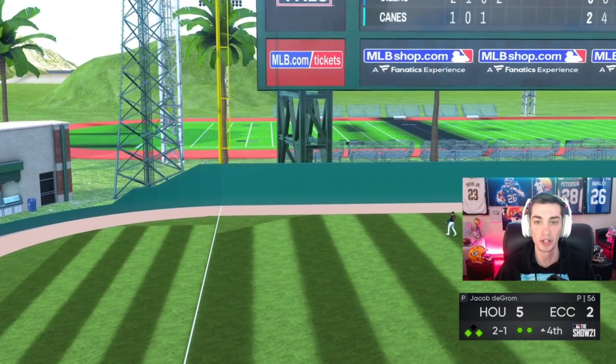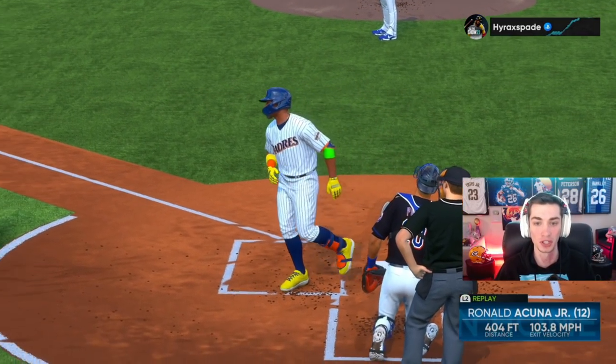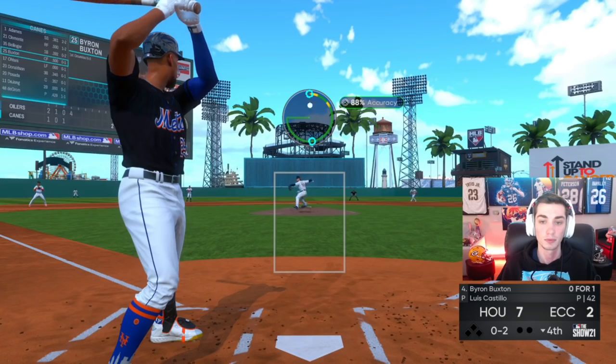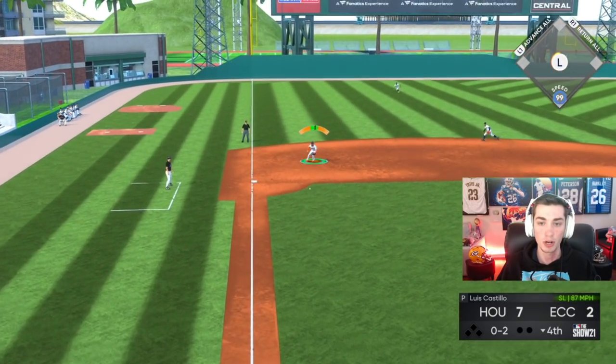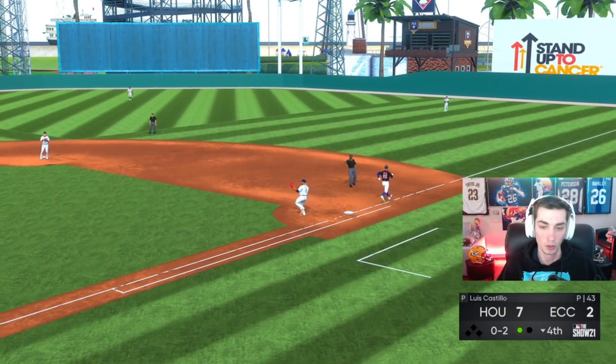Ronald Acuna gets his second of the game — first one went to right, this one goes to left. Ronald Acuna owns Jacob DeGrom. I think Trent Grisham could absolutely go diamond. As we get Byron Buxton out pulling the baseball.